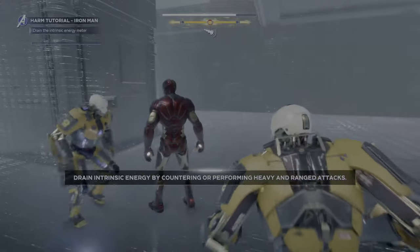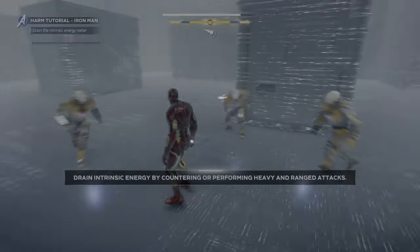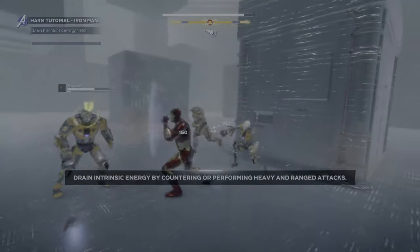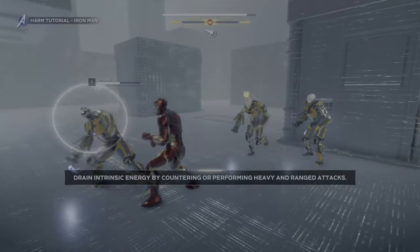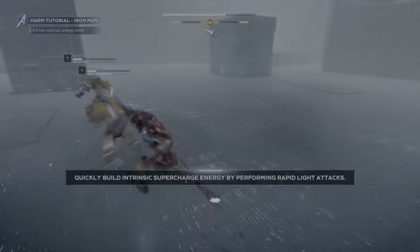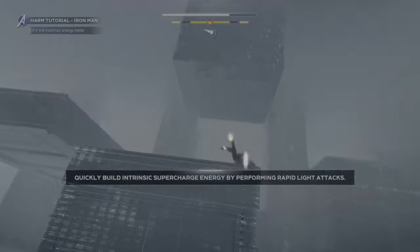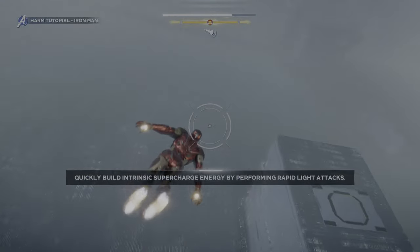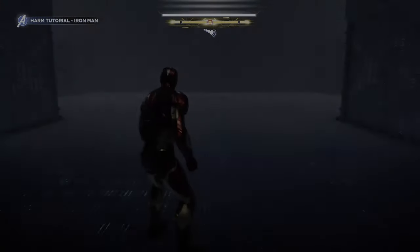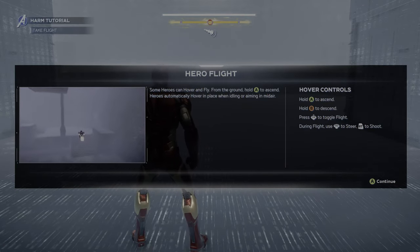Excellently done. Rapid light attacks are going to build back energy. Now we get to fly around. He is so fun to just fly around with. A to ascend, B to descend. Left click to toggle flight. During flight you can right trigger to shoot — we know that. There's one cool thing: if I'm flying here and I click the left stick again, I'm going to hover. So you can just hop in and out. Hold down B to descend, hold down A to hover.